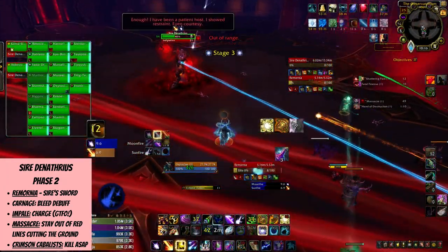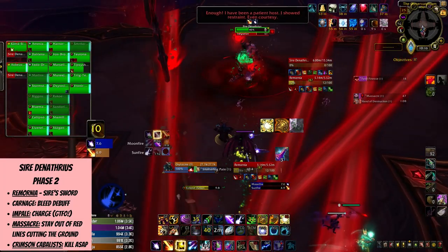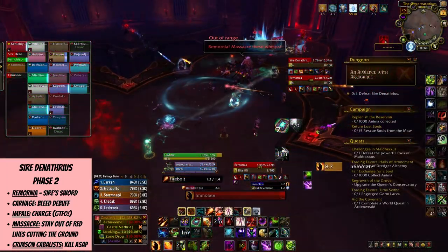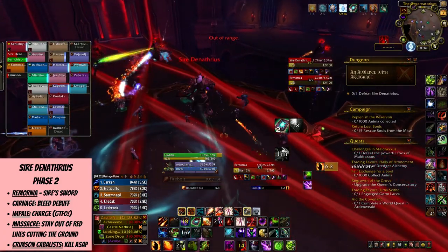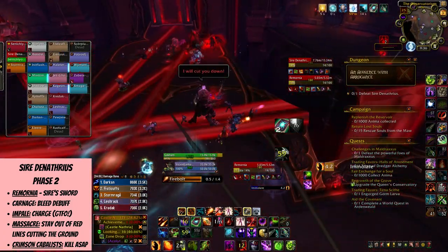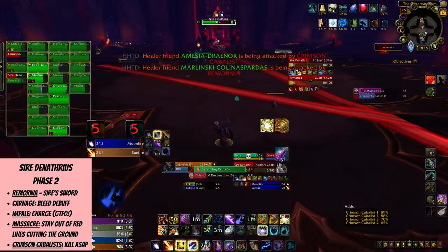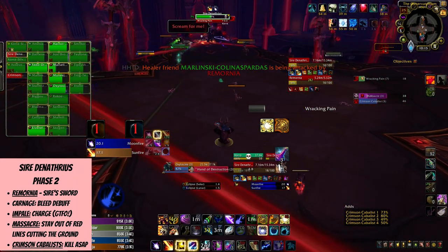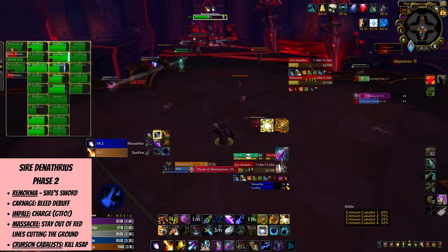There's also Massacre, which happens whenever Denathrius is at 100 energy, which resets upon reaching it. Remornia will go away, and there will be big giant red swords essentially cutting the ground — it's your job to move away from the red lines. They're kind of unpredictable, so try to move whenever you see a red line under your feet, and don't panic. Just move as little as possible to stay safe.